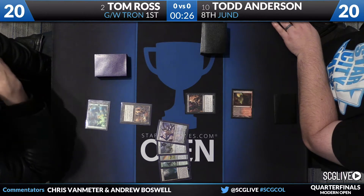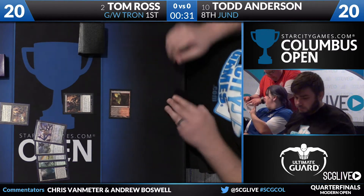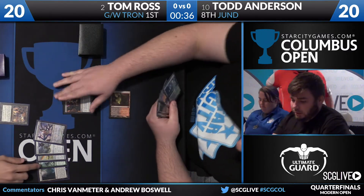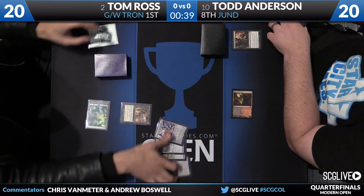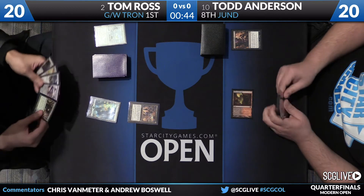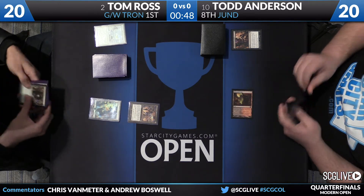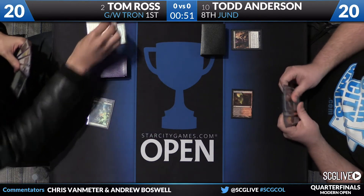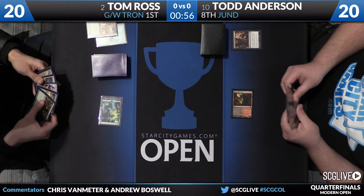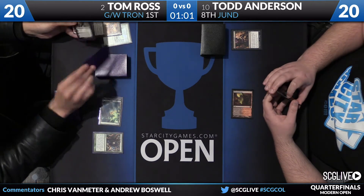Todd might be incentivized to take the Sylvan Scrying — and indeed, he does go for it. Todd chooses Sylvan Scrying out of Tom's hand and passes the turn back, who just found an Ancient Stirrings. One key thing to note: Tom does not currently have access to any pieces of Tron, so Todd, while on a severe mulligan, has a little breathing room.